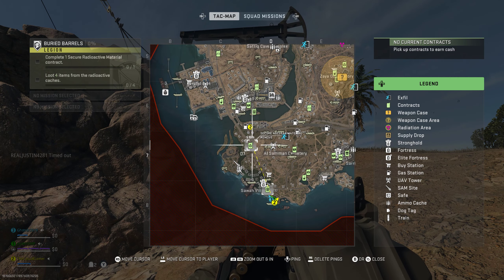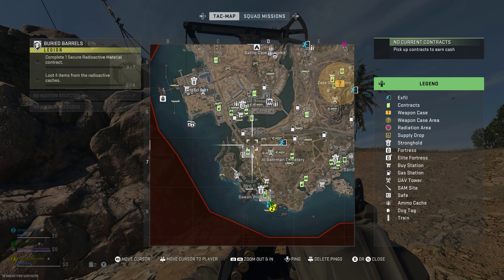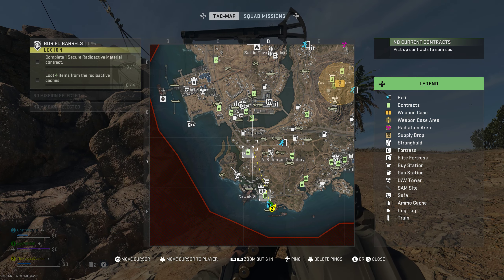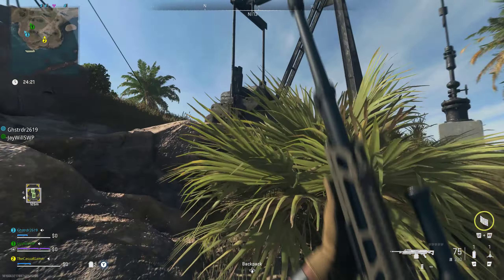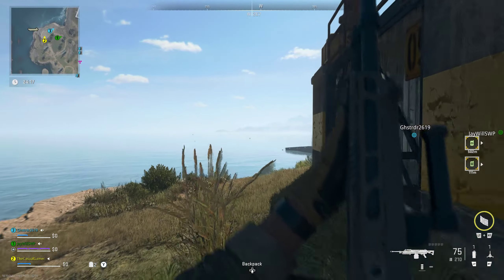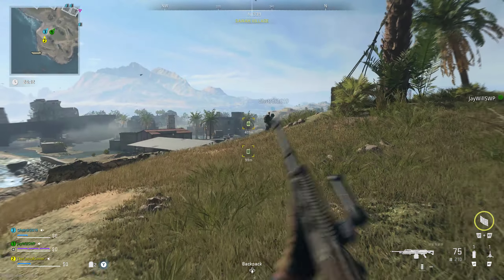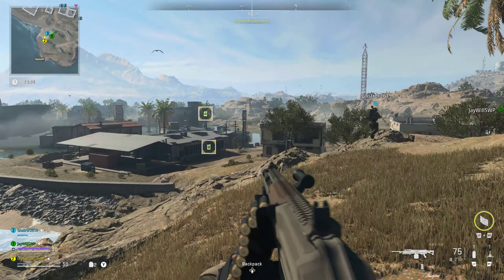You've got to do that once — easy peasy. I already marked it on the map right here, which is pretty close to the spawn, thank goodness. And then after that you've just got to go ahead and loot four items from the radioactive caches. This mission is extremely straightforward, you just got to complete those things, which really are not too difficult.